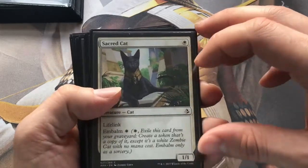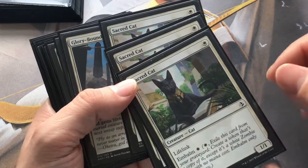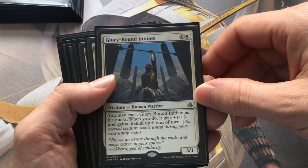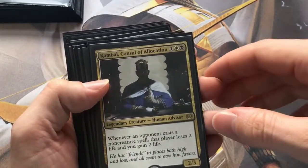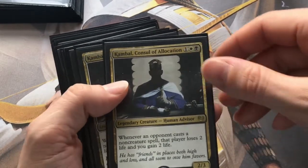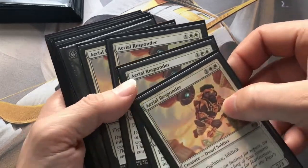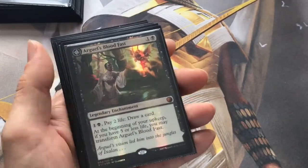Then onto our creatures. We're running Sacred Cat - it's got lifelink, three of those, and the embalm works with Anointed Procession as well. Glorybound Initiate - you can exert it and it turns into a 4/4 lifelinker, full playset of those. Kambal, Consul of Allocation - whenever an opponent casts a non-creature spell, they lose two life and you gain two life. Only two of because he is legendary. And then the final creature, four of: Aerial Responder - flying, vigilance, lifelink 2/3. Only flyer in the deck, pretty handy to have.